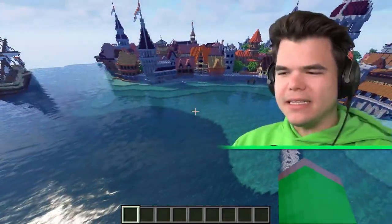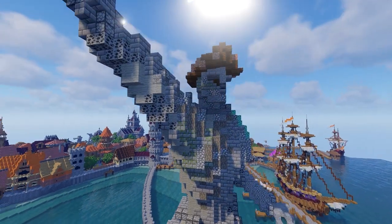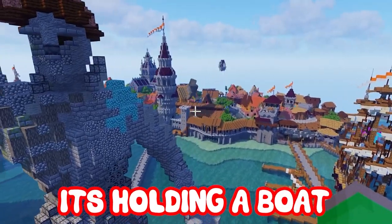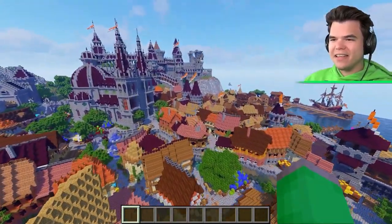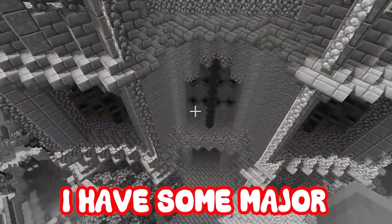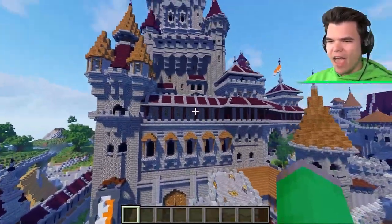Jelly calls it the Statue of Liberty, but Josh can't see the resemblance since it's holding a boat instead of a torch. They look around the build - Josh notes it's Minecraft so of course it holds a boat. They check out the inner courtyards and Josh says he would totally live there if he were a king.